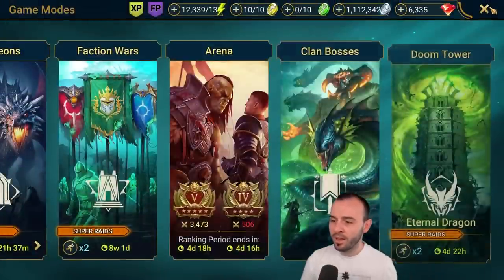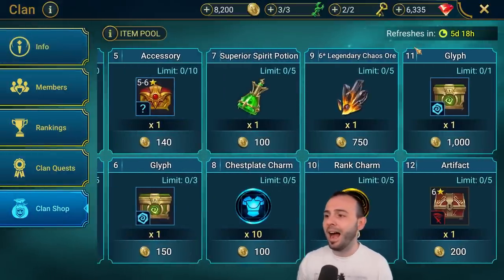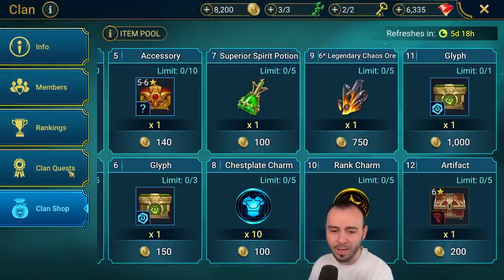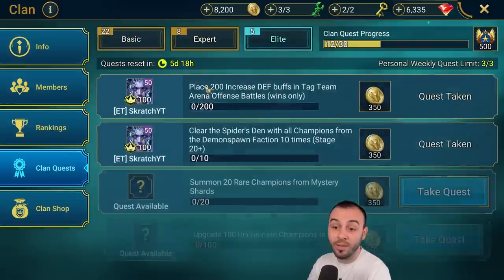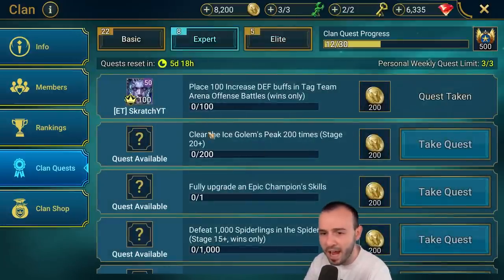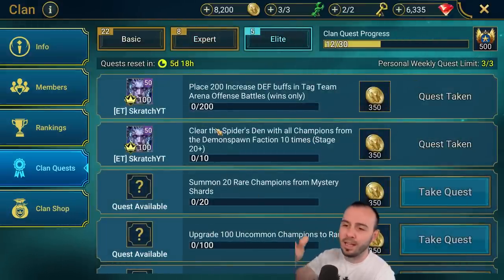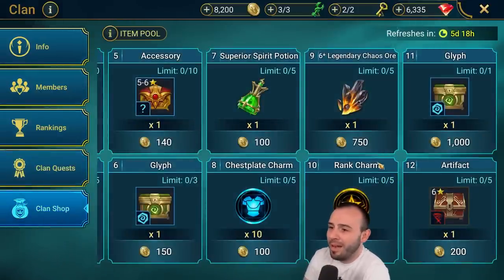Going over to the clan shop — I finally finished collecting all the champions and got the skins. Now I'm in a high-level clan so I have everything unlocked. In my clan we have a rule: the first 24 hours you can only pick one of each quest; after the first 24 hours if you still find different quests you can come collect one elite or one that nobody else wants, same with expert. I wait until Wednesday and pick up another quest from the elite — this gives me almost 1000 clan gold each week.